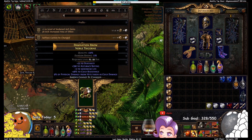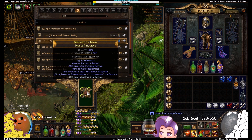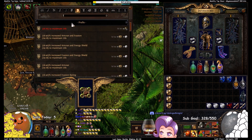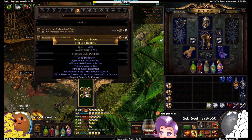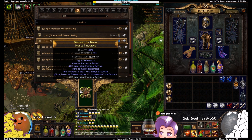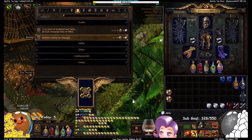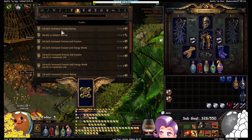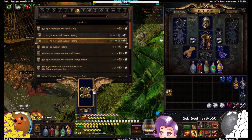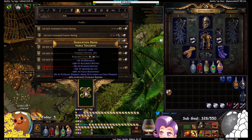You'd think after not crafting for a couple weeks, my crafting RNG would have built up over time — it appears to be worse than ever. T1 hybrid evasion again, what a surprise. 69 life — that's a good number but not what I'm looking for. We hit T1 life hybrid in life — those are the rolls we want, but not the right tiers.